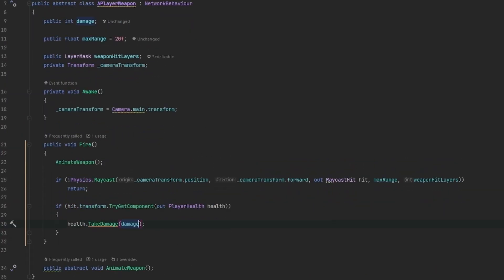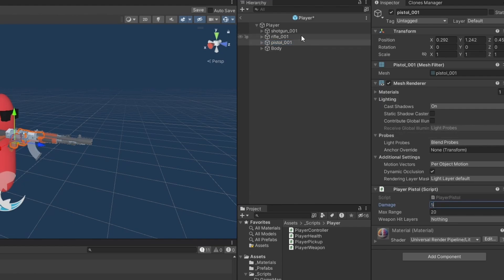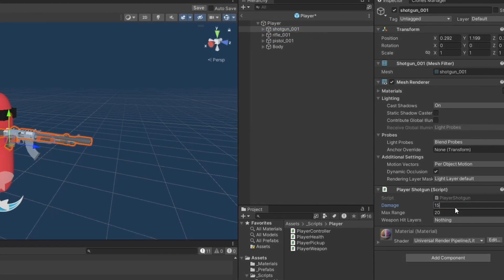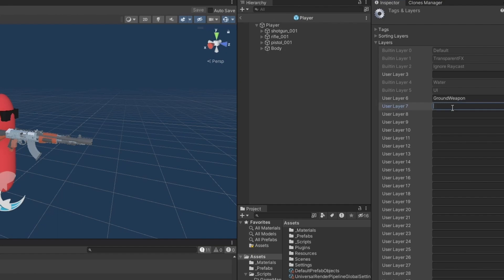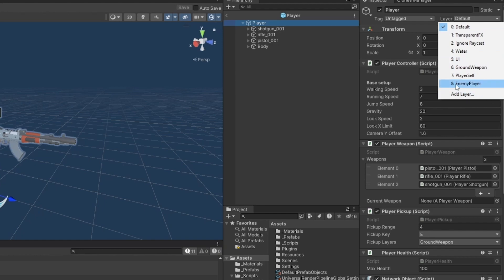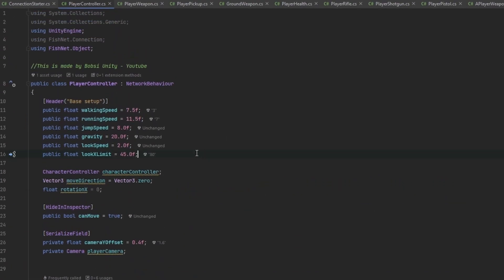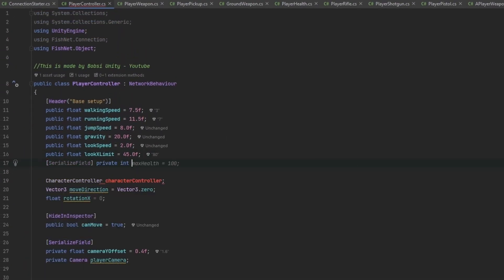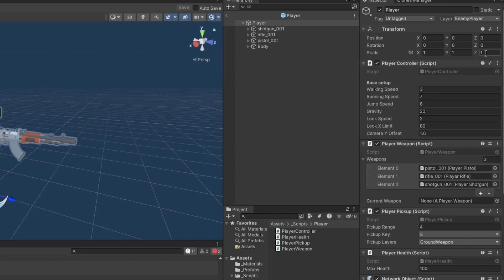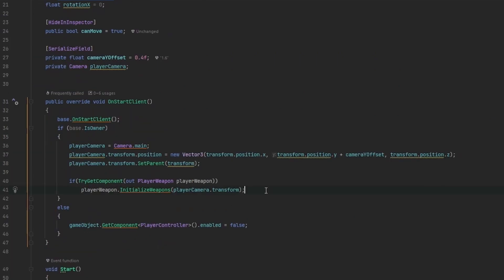There's currently no fire rate limit but we can set that up later. Let's set the pistol damage to 7, rifle to 5, and shotgun to 15. Now we need to make the layers - a playerSelf layer for the local player and an enemy player layer. We set all objects to the enemy layer and say yes to change children.